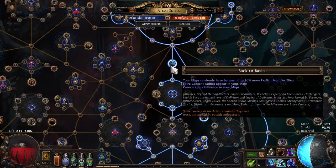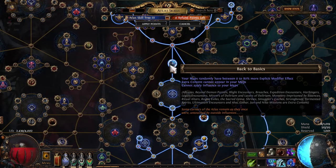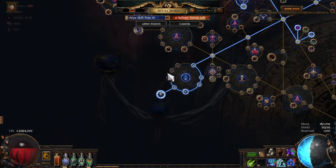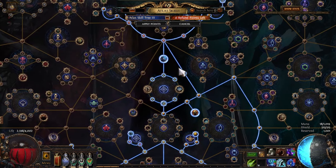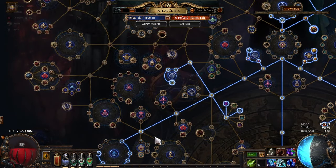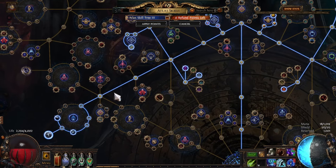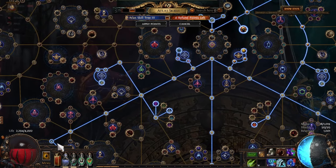Let's talk about the strat. We are utilizing the keystone called Back to Basics. The idea is we cannot use extra content in our maps and cannot apply influence, meaning no Eater altars, no Exarch altars, no abysses, beyond, blight — your maps literally contain no content, only monsters. However, this skips league content, so Necropolis does not count as extra content, which gives us something to farm on the side for a decent amount of currency per hour.